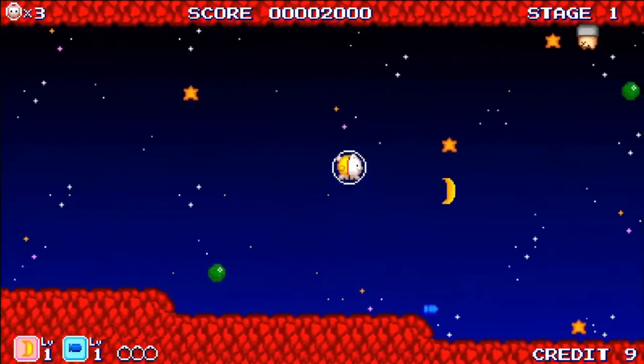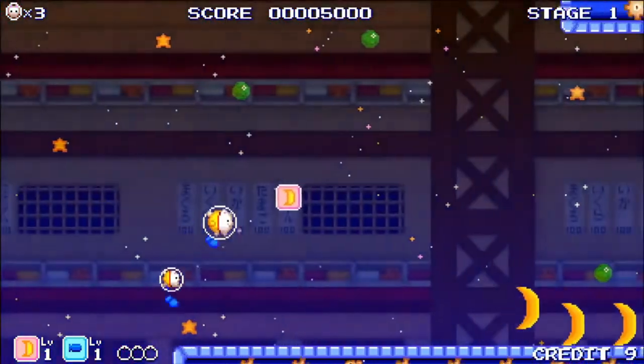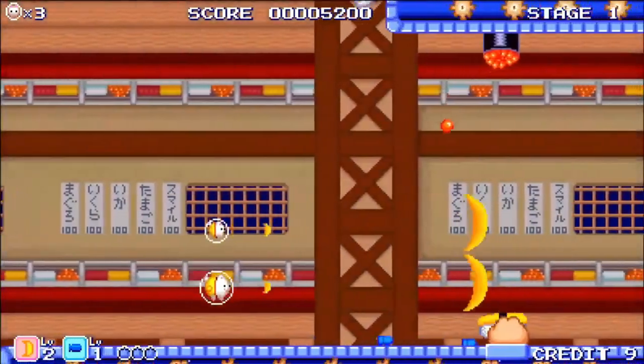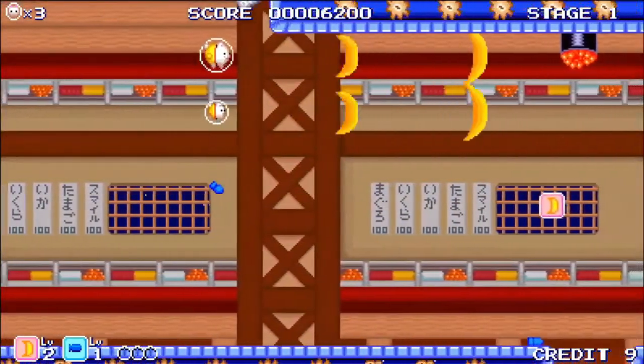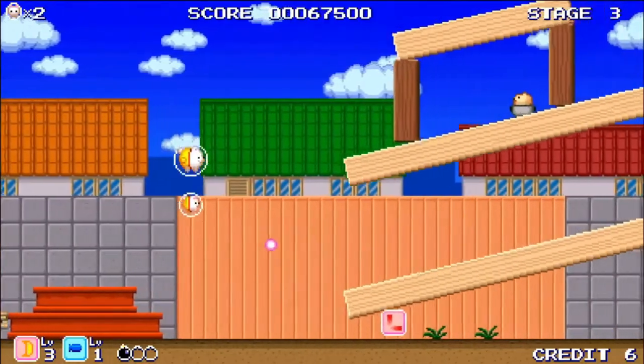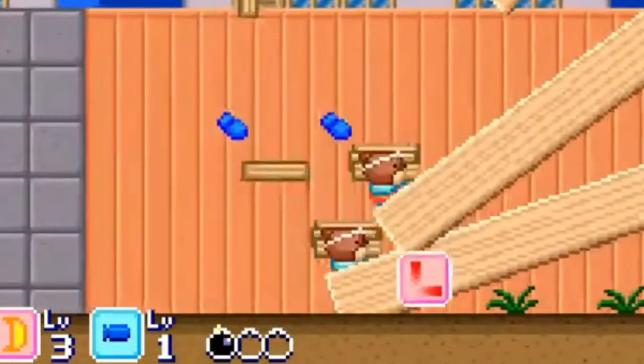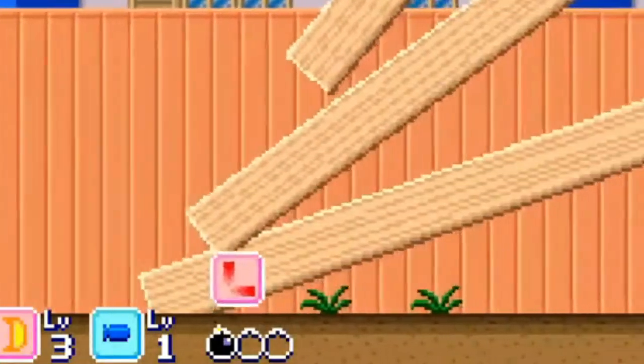Each level has a spacey backdrop but eventually transforms into something else — the first level being a sushi restaurant with conveyor belts transporting the food, food which wants to kill you by the way. And one level has you dealing with wooden planks; destroying the legs makes the planks fall and the power ups always appear underneath where you can't access them. That's annoying.